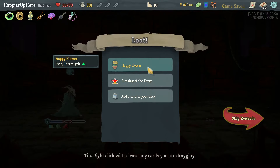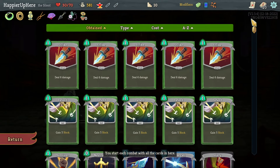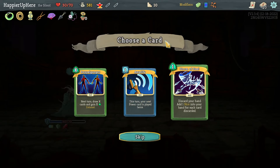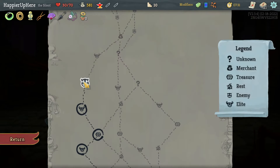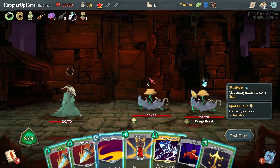We got Happy Fire: three turns of extra energy. Blessing of the Forge, and definitely not Amplify. Right now the After Image is the only power I have. Storm of Steel might be interesting — it would trigger Kunai and Ornamental Fan. Doppelganger is nice too but I think I'll take the Storm of Steel.